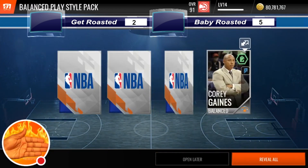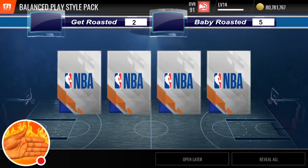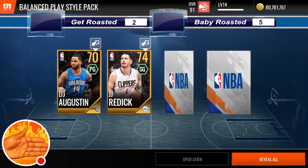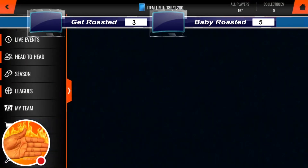You're going to open up the next pack. I get a 74 and a 70, so I get a double gold. Baby Roasted, open up your pack. You get a 70 and a 74. So now I think it's like 4-3 or 4-4.